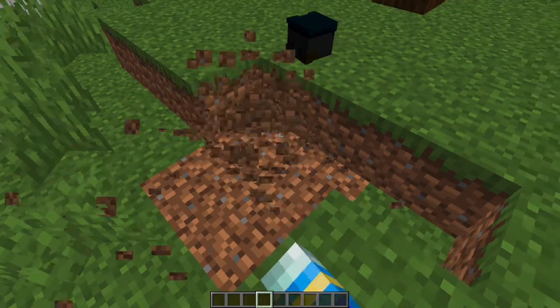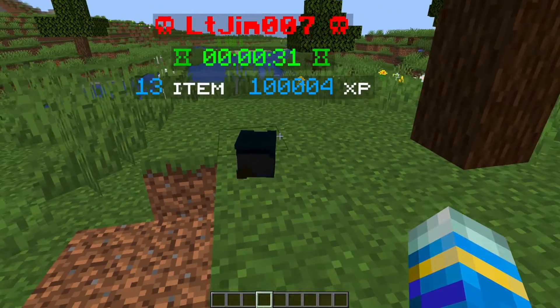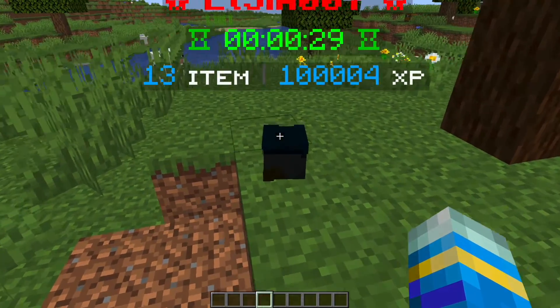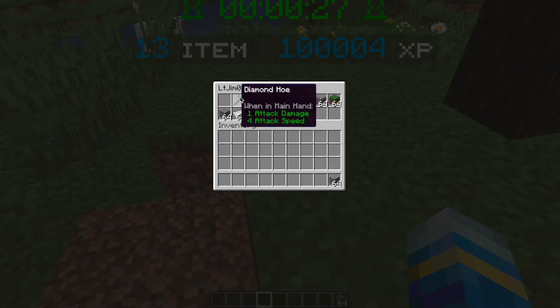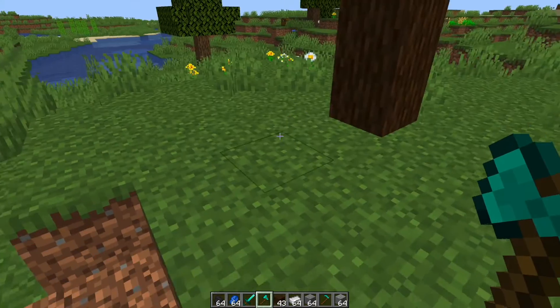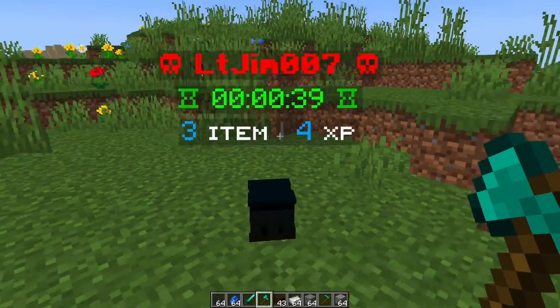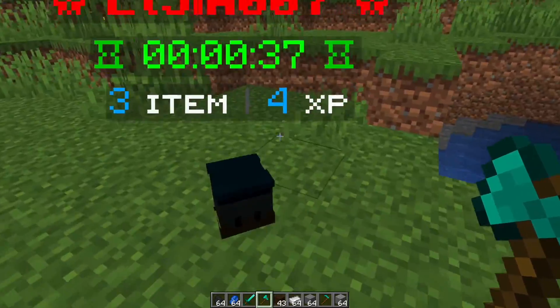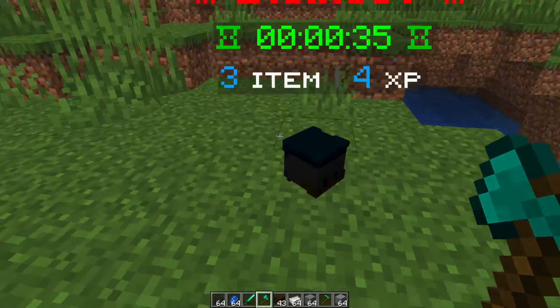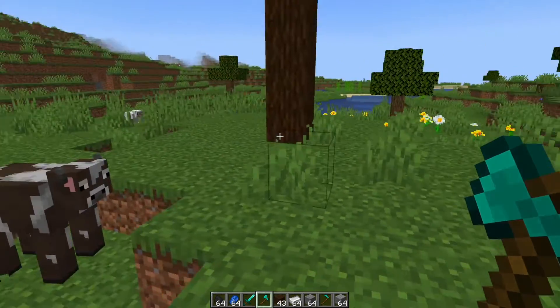You can see some examples here — I have two graves — and there is in fact a countdown timer where you have to get back to the grave, grab all your items and XP, and then it will disappear once you've done that. You can customize what happens after the timer: whether the items disappear or fall on the ground, and who can interact with the grave. It's highly customizable and overall a really fantastic plugin.